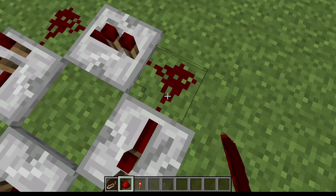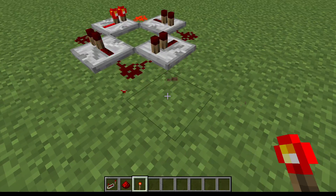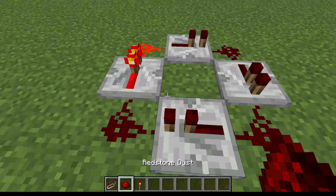You have to set it up like this, like I just did. And then simply just place a redstone torch and break it. It's as easy as that. Now you have a redstone clock.